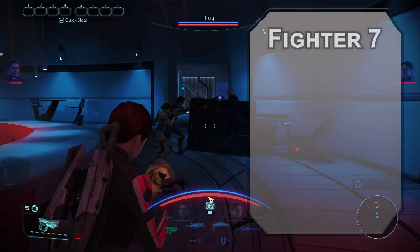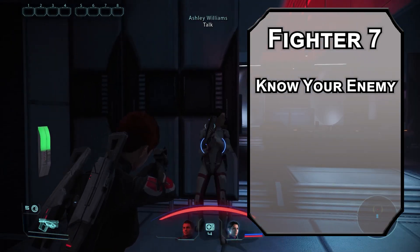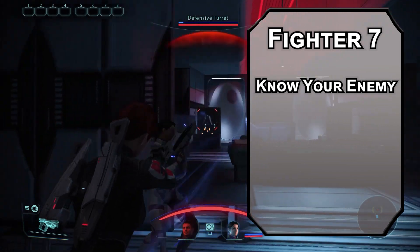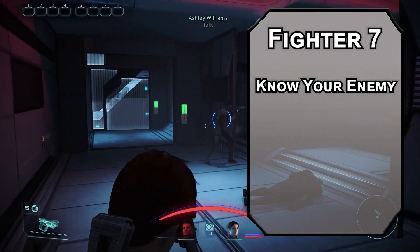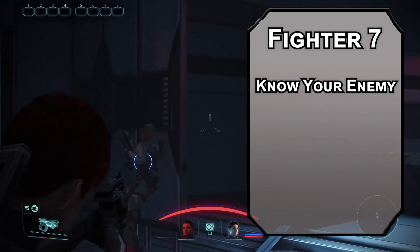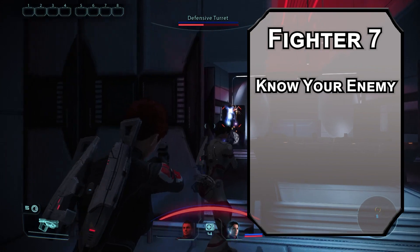7th level Battlemasters can Know Your Enemy, letting you know two pieces of information about a creature you've studied for a minute. You learn their HP, AC, Constitution, Strength, Dexterity, Fighter levels, or Total levels, and whether they're better than you, worse than you, or equal in those regards. Quick reminder though — Rex is not your enemy. Do not shoot him. Why? Oh god, why?